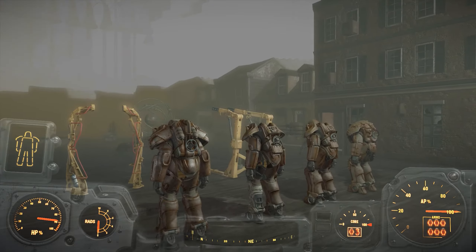You got your cooking stations over here — any station that you would ever want in Fallout is right here. Got your armor workbench, your cooking stove, your chemistry station.